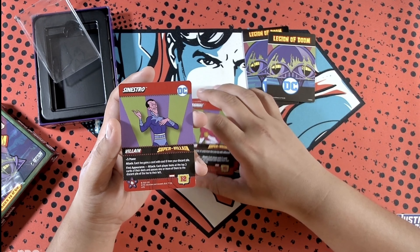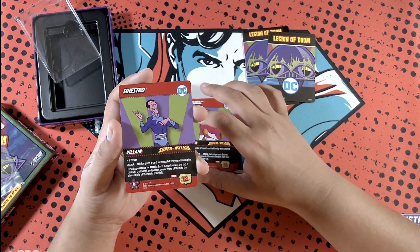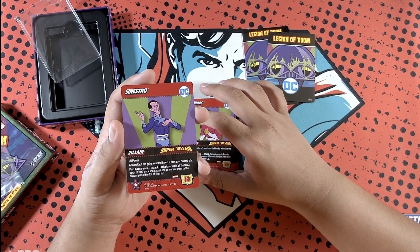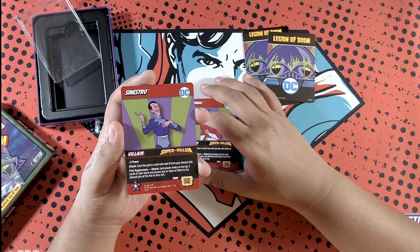Cheetah — have we had a Cheetah one? I'm not sure. Plus three power: at the end of your turn, draw an additional card for each different card type among cards you gained this turn. First appearance attack: each player gains a weakness for each villain in their hand.